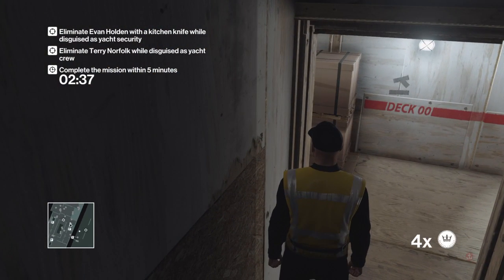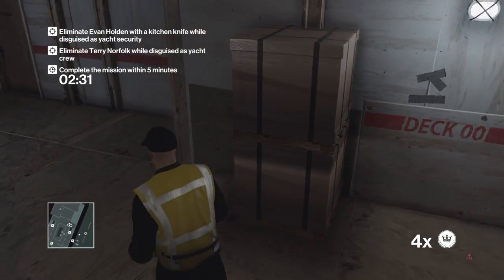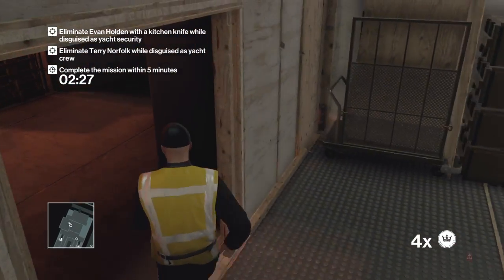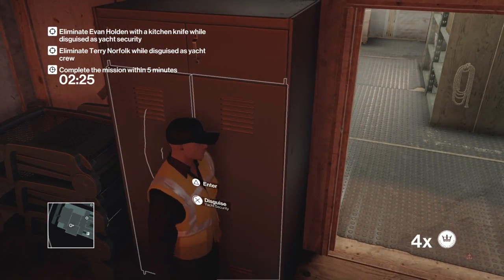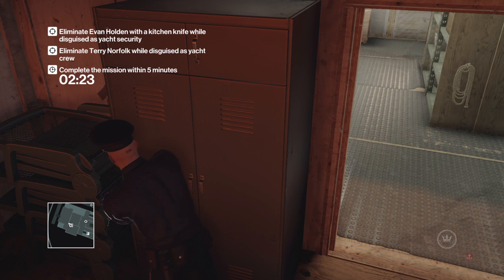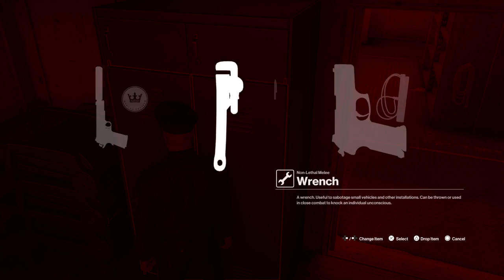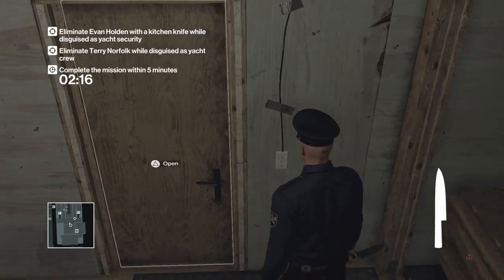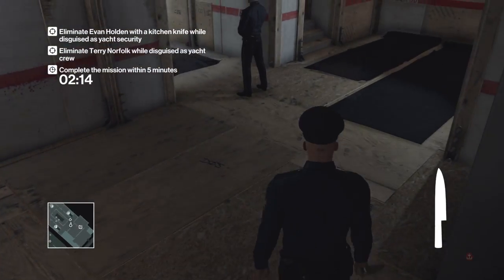The guard's going down to look down the other corridor — let's wait until he stops there. Good, okay. Let's put on our yacht security disguise. Let's get ready for business. Security guard's down there so we can sneak up on them.